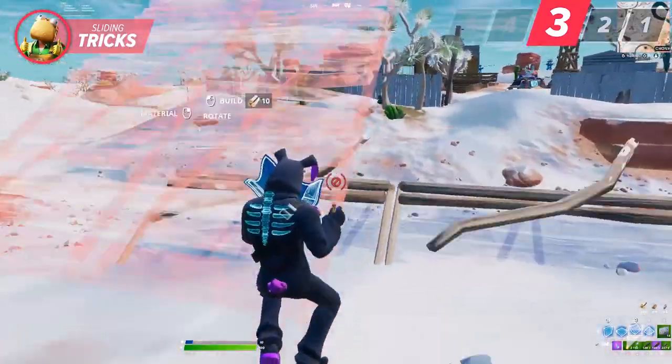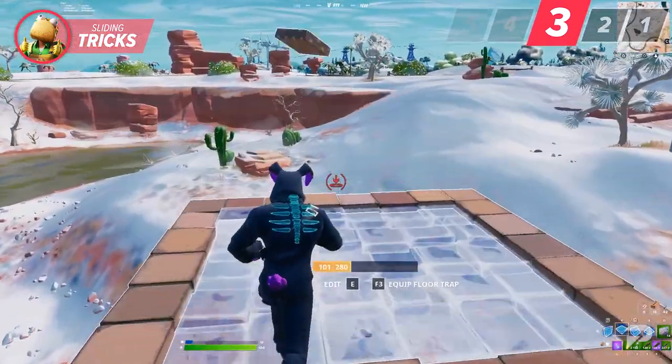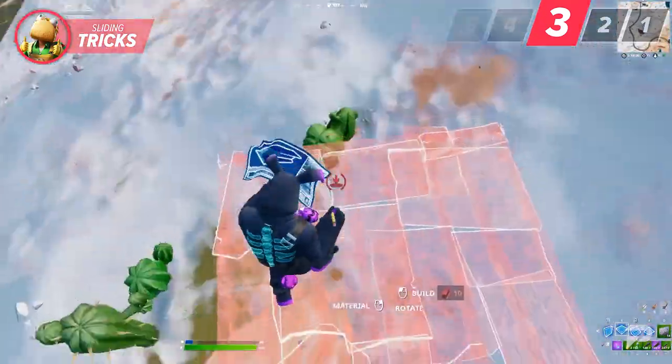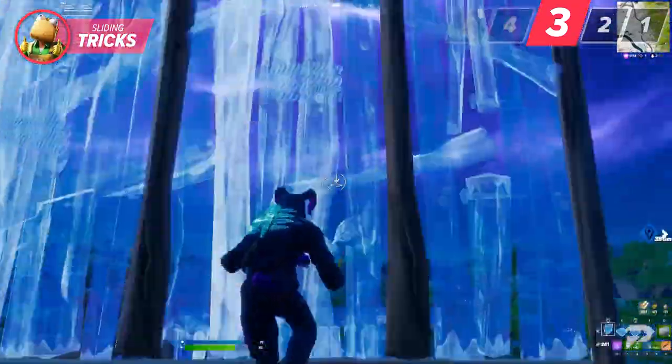If you want to test this out, simply build a ramp and a floor. Keep building floors and build up momentum so you can slide off the edge. Once you've gone over the edge, try jumping — you'll find that you can jump up while in the air, giving you some extra distance. This can be great for moving around, building higher, and just trying to retake the high ground.